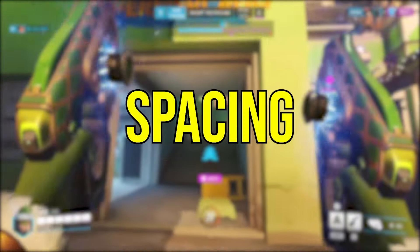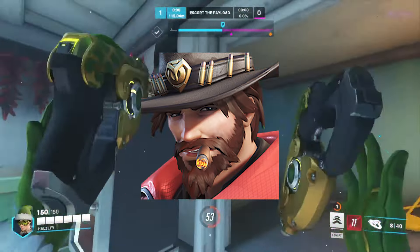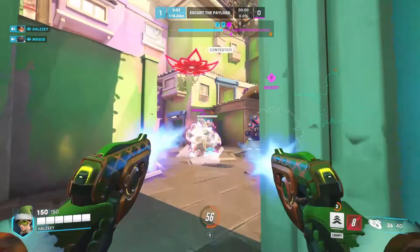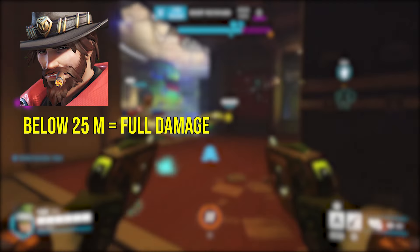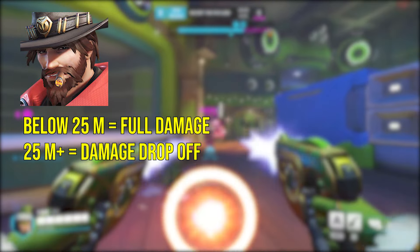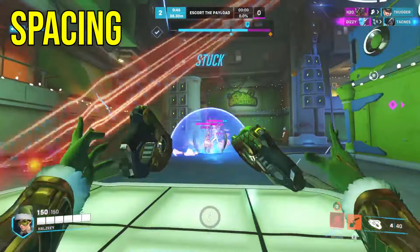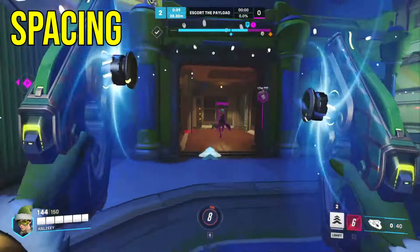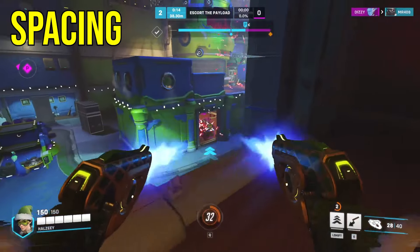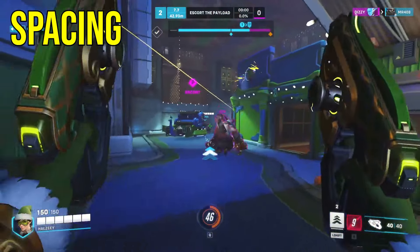The second part of gameplay is to have correct spacing with whatever character you're playing. Characters such as Cassidy and Soldier 76 have damage drop-off with their primary fire. Cassidy deals full damage when he is under 25 meters — anything past that he deals less damage. So the optimal range to play Cassidy is 24 meters or less to deal the maximum amount of damage. In an ideal world you're always playing at this maximum 24-meter range while also staying safe. It gives you a rough idea of what kind of spacing you should be playing at with the character.